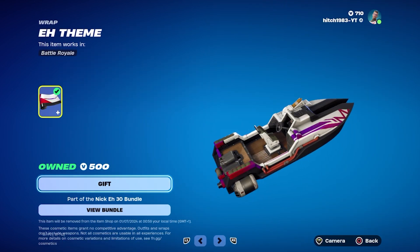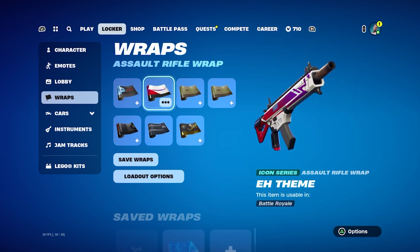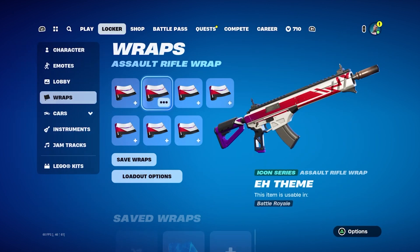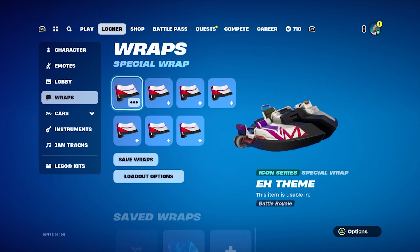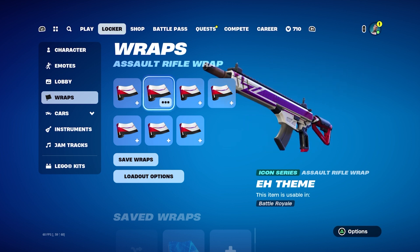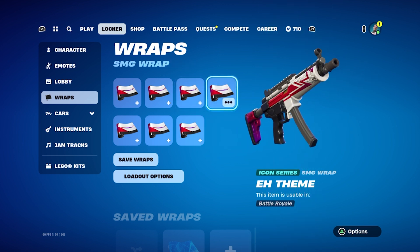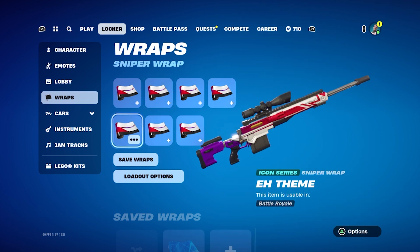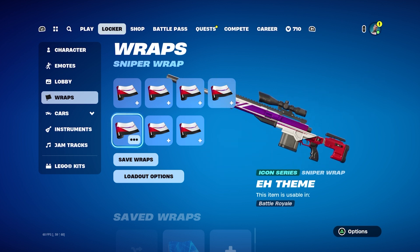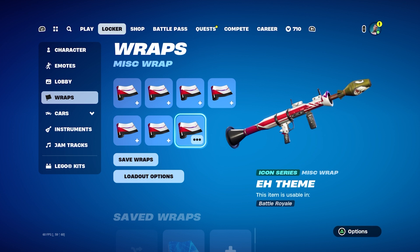Next we have the wrap, which I actually have on right here. I'm just going to put it on all my weapons because I just think it's really cool — applying to all. So here's the boat and you can see the leaf again just on the side. And I really like the AR one — also see the leaf. The pump — wow. SMG, and the sniper — it's like red, which I really like. And it's like switching — there you go, it turns purple. And with a pistol it also turns color. RPG — we don't have those anymore, but still it's really cool.